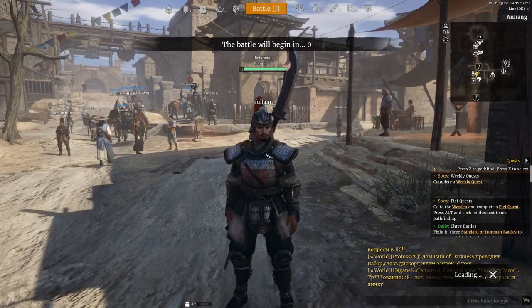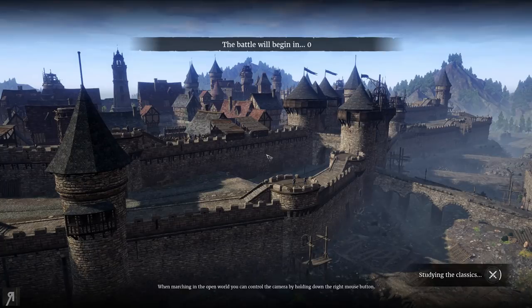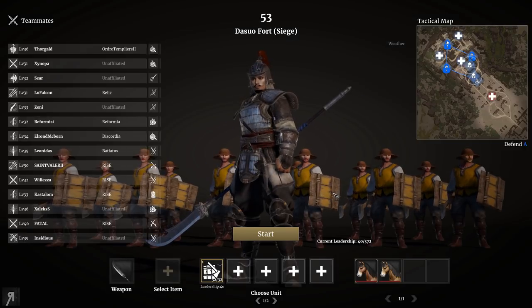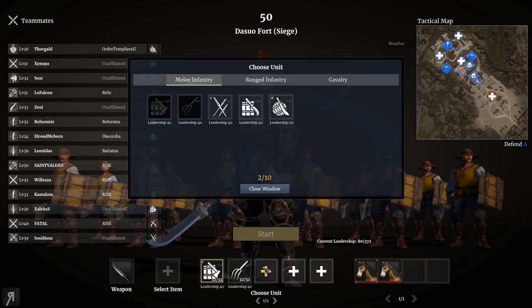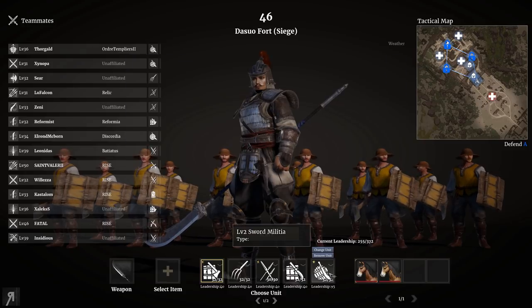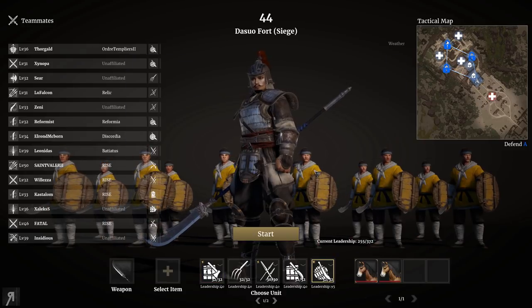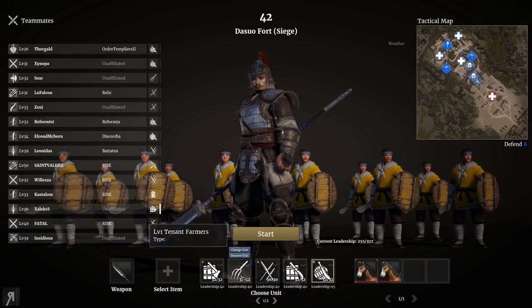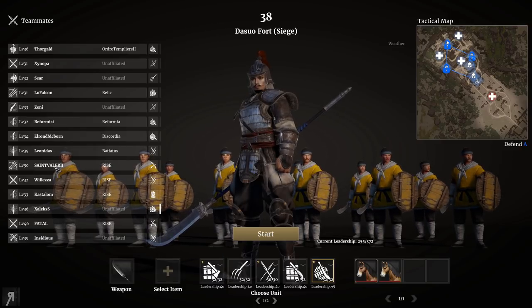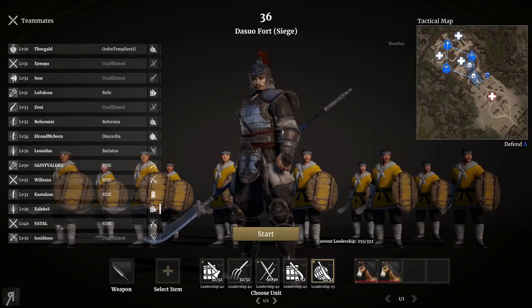One thing I need to also mention is that there are many things you can do in the open world outside of the towns and various other things. I'm actually going to be taking a whole bunch of units here just in case I can switch to them, and we are going to be going with level 2 sword militia. I do not have level 2 of anything else. There's a level 50 and a level 46 on our team — those guys have been playing like no one's business.